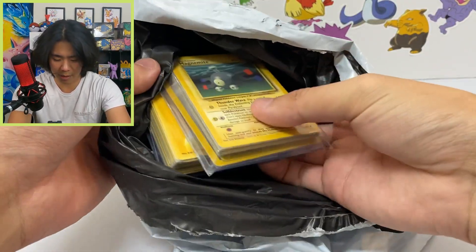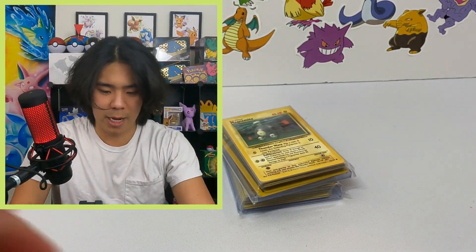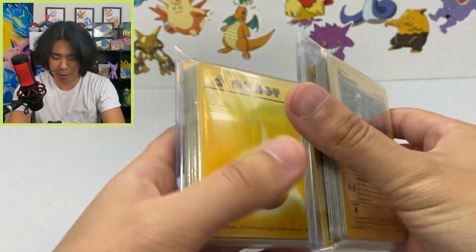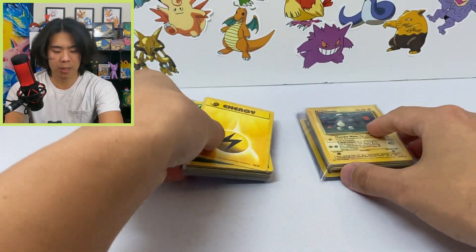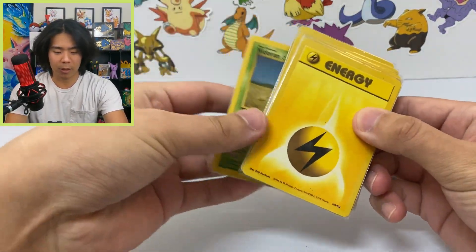Alright, we got the goods — by the looks of it they are nicely packaged. We do have some stuff in top loaders; those might be some good cards. I don't think they're going to be holos but we will see. My plan is to go through these cards and track them on my spreadsheet on my laptop so we can see how much progress we're making. If I see anything good I'll stop and point it out.